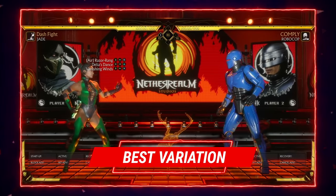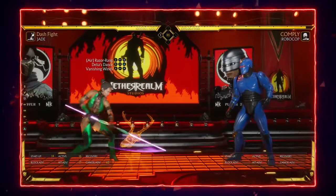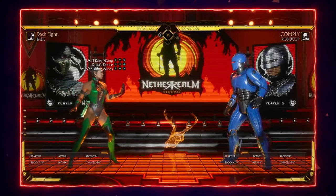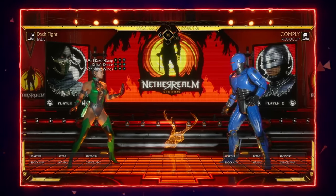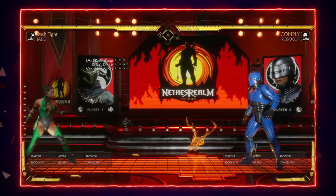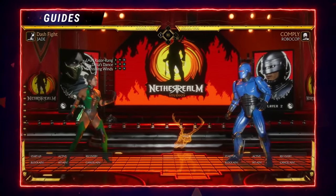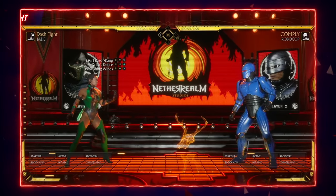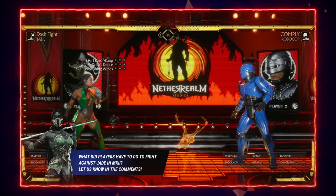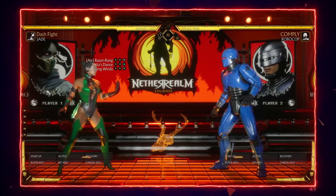Jade has several viable variation options. The one I use most frequently is air razor ray with Delia's Dance and Vanishing for the teleport. Many of her other abilities are very strong depending on the matchup. For example, if you're fighting a character you want to zone out, you might go for her Adinian Spark, which is a low projectile. If you're fighting a character like Cetrion who is trying to keep you out, you might use pole vault with amplified Blazing Nitro Kick to punish her zoning options including vines.